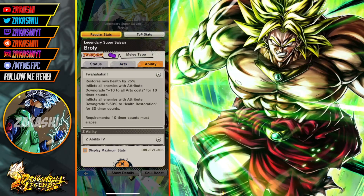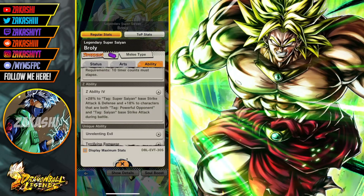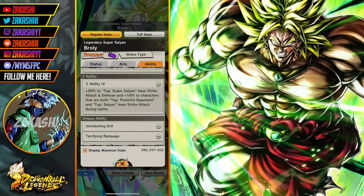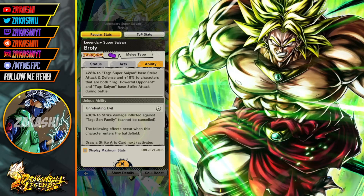Going into the main ability, he gets 25% health, and gives a debuff to the enemy: inflicts all enemies with an attribute downgrade — plus 10% all arts costs for 10 timer counts, and minus 50% to health restoration, so anybody that gains health gains 50% less. Plus 28% to Super Saiyan Strike Attack and Defense. He also has both Powerful Opponent and Saiyan tags, getting plus 80% for their Strike Attack.